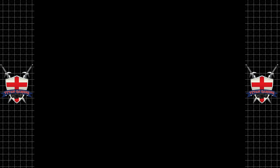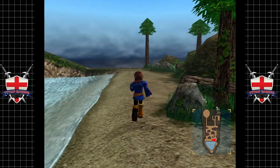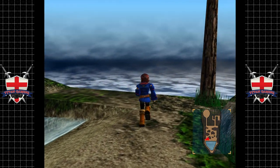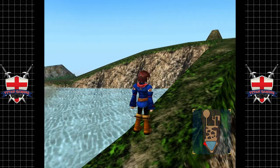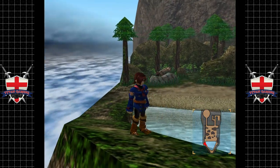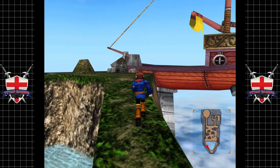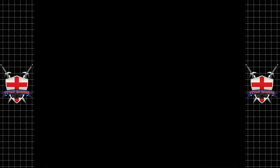Hey guys and welcome back to Skies of Arcadia. When we last left off we managed to get rescued by Gilder and get a nice little ride aboard his ship, the Claudia. Let's go back and listen to the music - it soothes my soul. Anyway, let's go, let's leave, let's go to Nasrad.